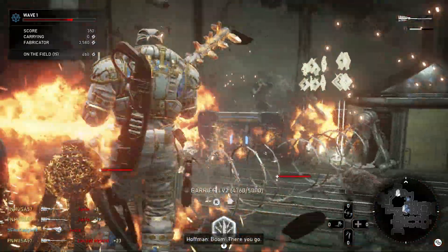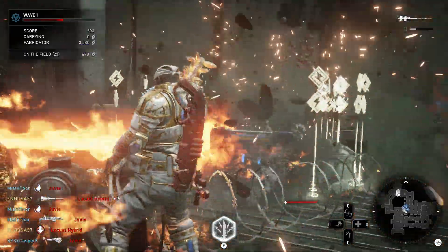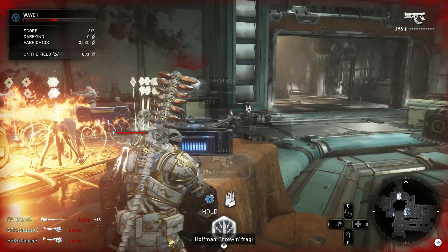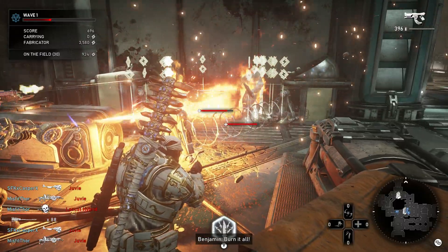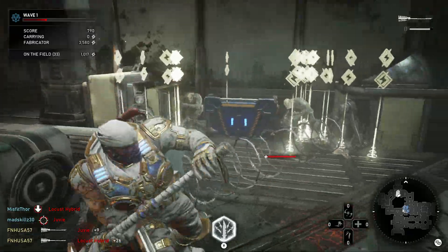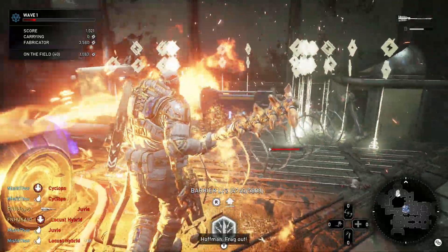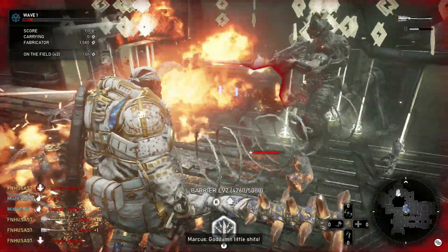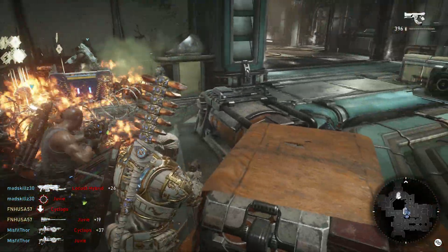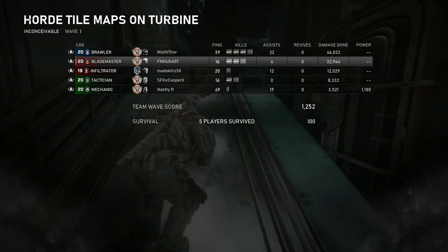Then you pretty much just go to town — flamethrowers, grenades, breaker maces, whatever you want to do. If you're using the breaker mace, you're going to have to keep getting some ammo boxes, and you will have to be careful of poppers. This is just for testing and sheer amusement purposes. Do be careful that you don't break your breaker mace completely if you're using it.